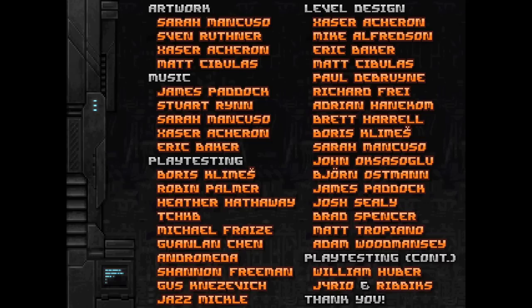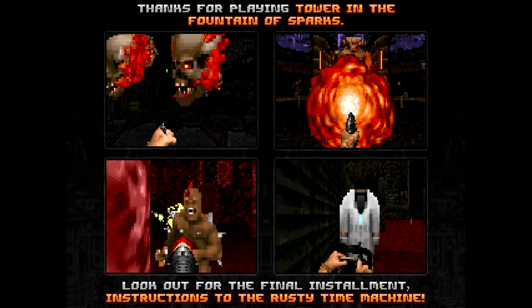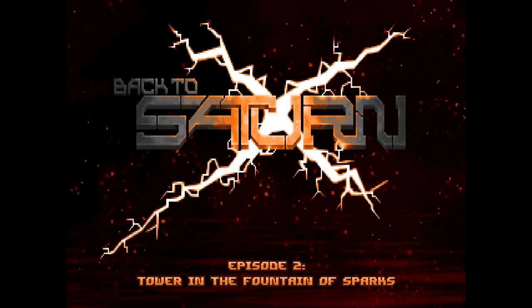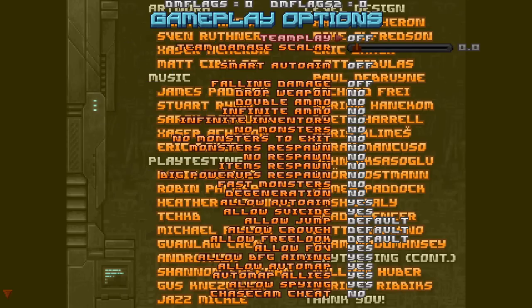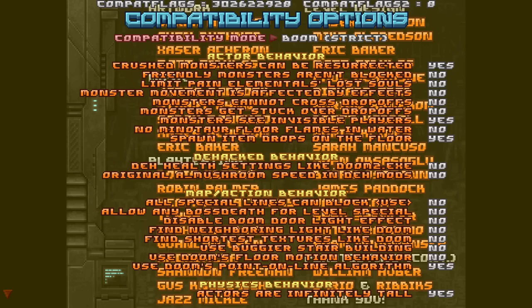I can't believe it's been almost two years since I covered the first BTSX. Time flies. Tower in the Fountain of Sparks is the follow-up to the widely acclaimed vanilla-compatible magnum opus that kicked off Doom mapping's greatest decade. BTSX2 added Josh Sealy, Zazer Acheron, Matt Tropiano, Eric the Green Herring Baker, and Adam Chorus Woodmancy to the lineup of designers, and rolls out an impressive new crop of textures which give life and personality to ancient cities and natural vistas alike. There's a brand new mixtape of Guided by Voices titles and another incredible MIDI soundtrack to take in.